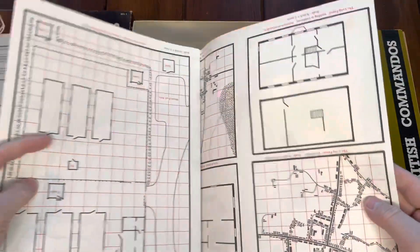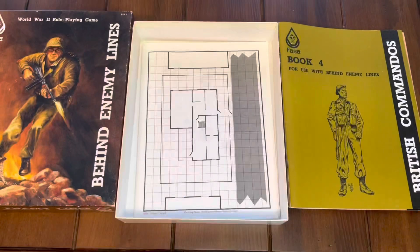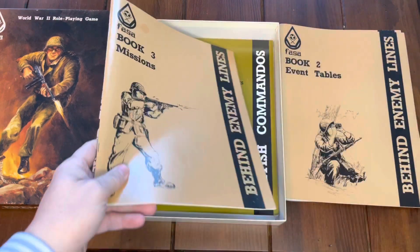Overall, this was an interesting experience. I really liked what this game gave you. It's unlike Traveler in some ways, but similar in that your character doesn't keep advancing endlessly — once you create your Traveler character, you have the basics and then you go out and do stuff. D&D is an advancement game where levels matter; in Behind Enemy Lines, what you have at the beginning is basically what you are, and it's about how you use it.